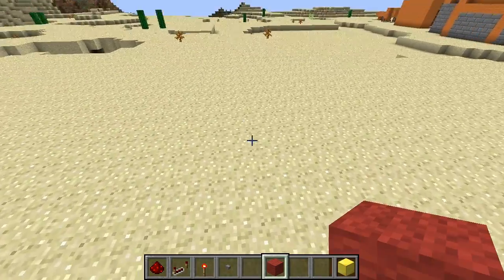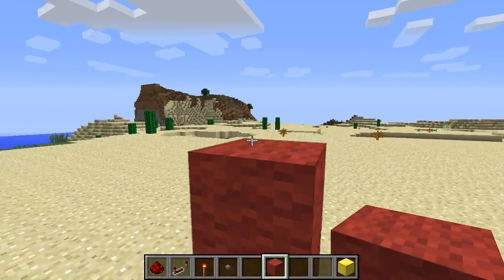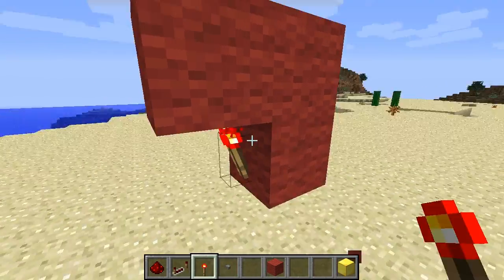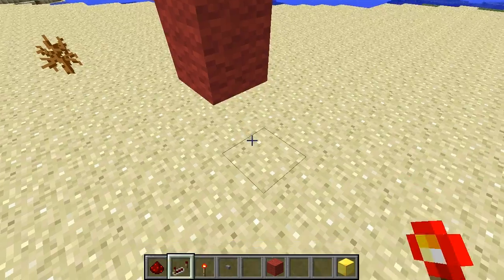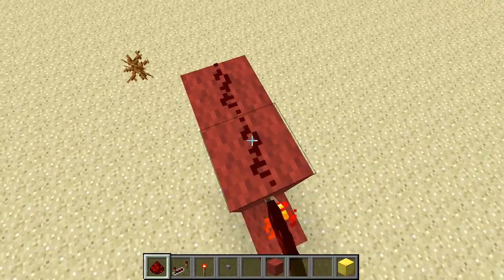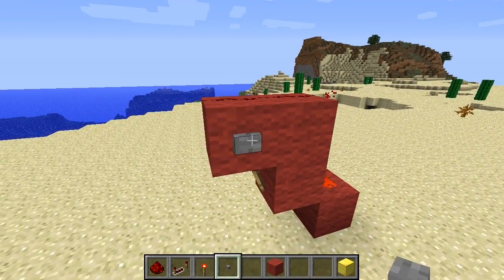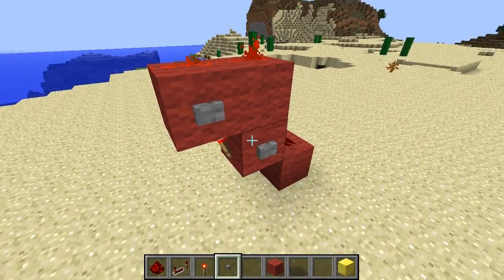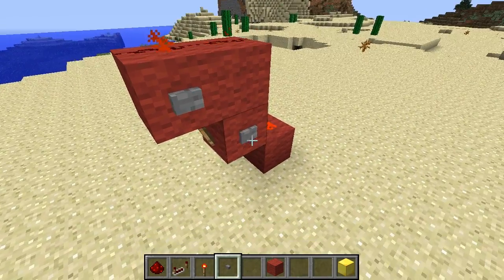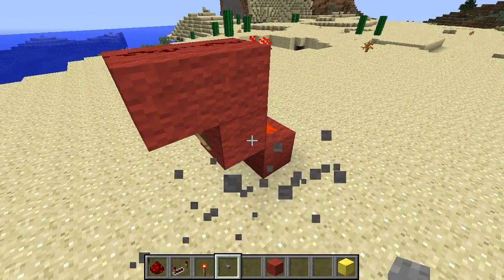Alright guys, so the core of the whole thing is an RS NOR latch — a pretty simple one. You just have to put these two torches down, get the redstone dust down here and on top of it. Here is an input to activate it, and here to switch the state. So you can just have two inputs to switch the state of the RS NOR latch.